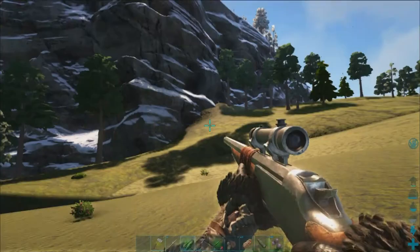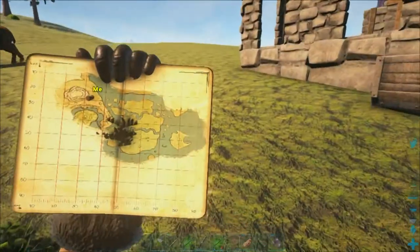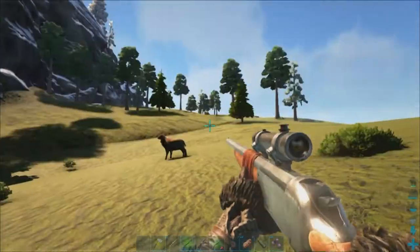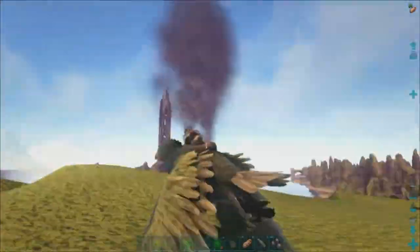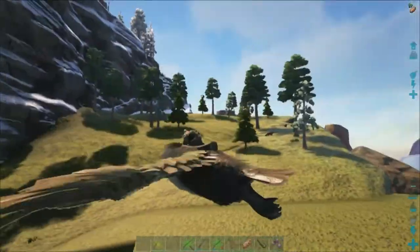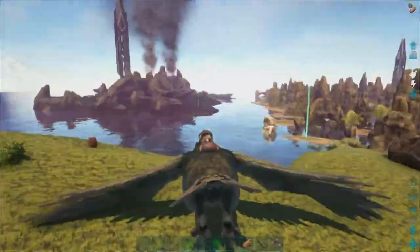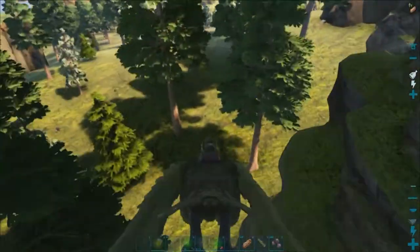We're here in the northern biome, the snow biome, way over here in the upper northwest corner of the map on the Center. We're out here looking for these guys and I've seen two of them — they're pretty low level females, a 40 and a 20. Let's take a quick look around to see if we've got any others.